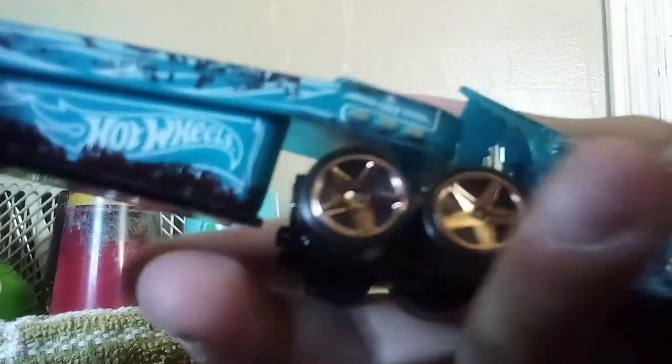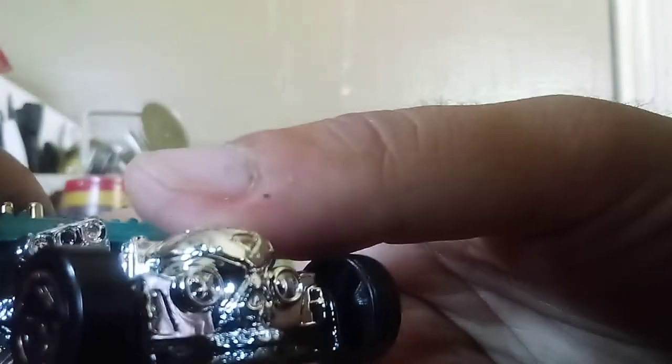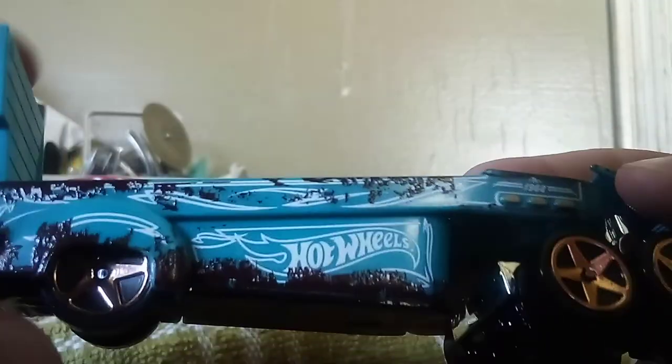Here is the Rat Rig. Look how long the cab is — that's the longest cab I've ever seen on a toy truck. There's some detail on top, and it also has twin engines, one on each side. This one is totally different from all the other ones, and there's a special feature here — this part can go down.